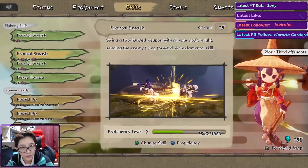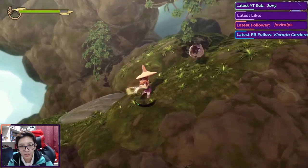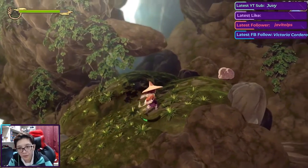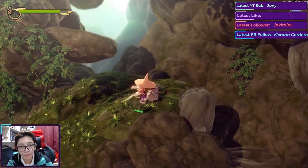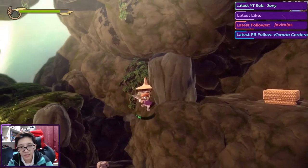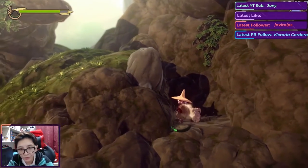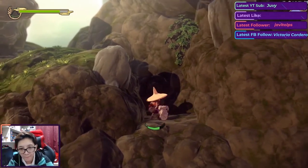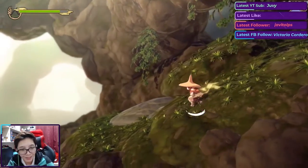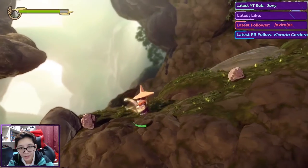Maybe I should reassign my skill slots — put Frontal Smash here and Fierce Furrow here so I won't get confused when pressing the B button. Wait, I still need a boulder to get that item. I actually need a boulder to reach it.